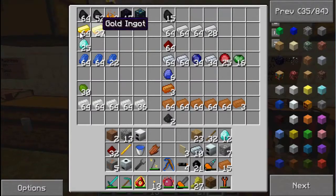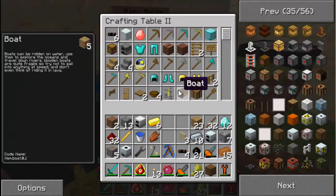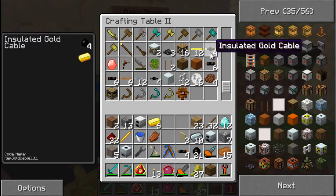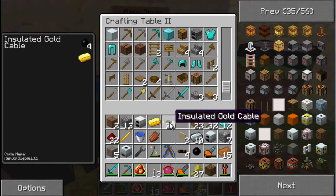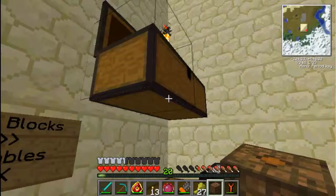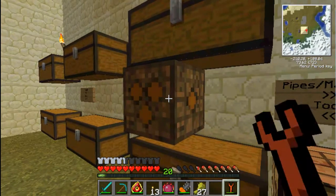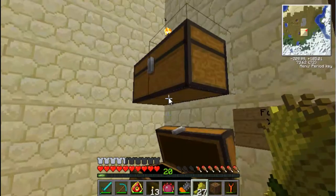I also need gold cable because I think that's the only kind that can hold 128 voltage - rubber insulated gold cable. Let me get a bunch of that. Where did I put my rubber? It's in here somewhere - I think I might be out. Yeah, I'm out, so I have to find some sticky resin.